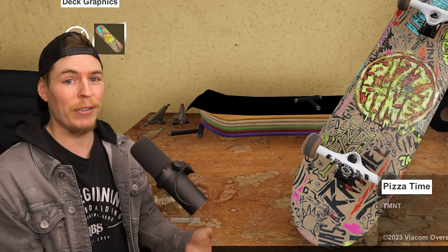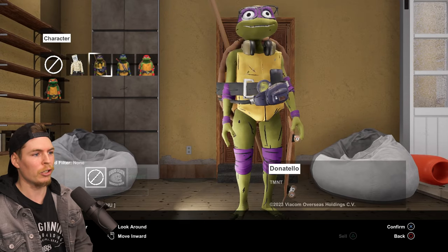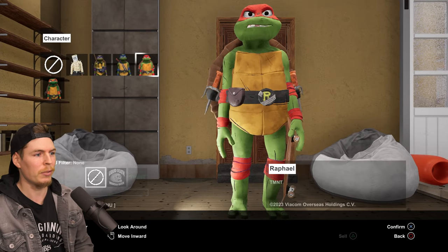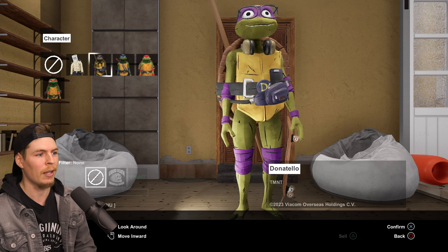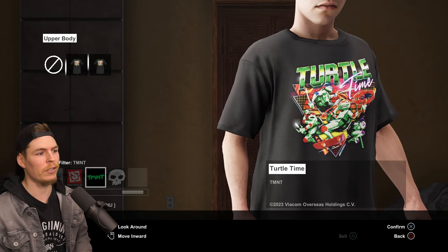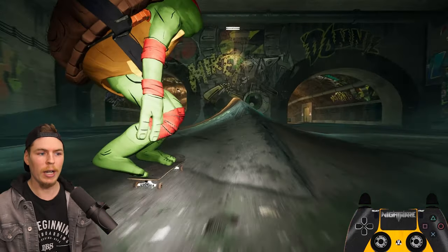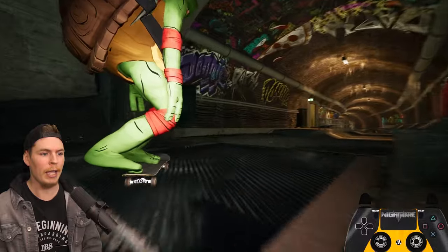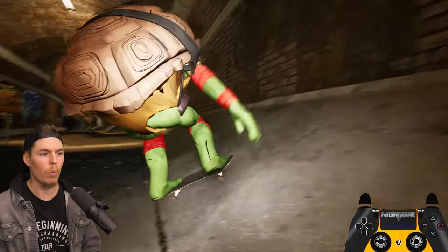So if you haven't updated yet, stock up on those boards right now. You don't have to worry about the characters or anything because you're not able to sell them, so you can't get rid of them. These ones are locked and you can't sell them — you'll keep them. And the same goes for clothing, you can't sell them, you'll always keep them. So I guess the next time there's a collaboration in Session, it might be a good idea to just buy everything that comes with it, because you never know when it's going to be gone.